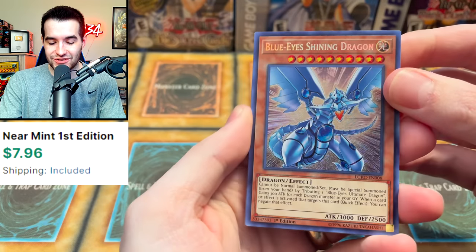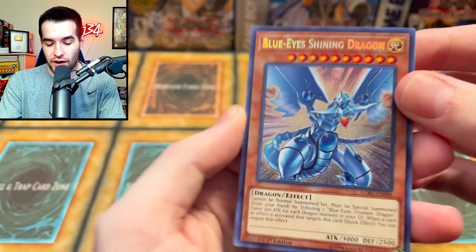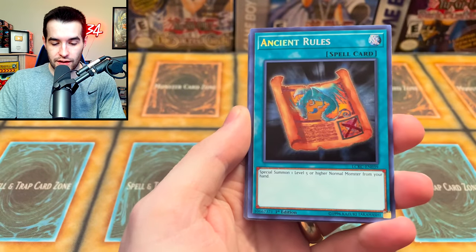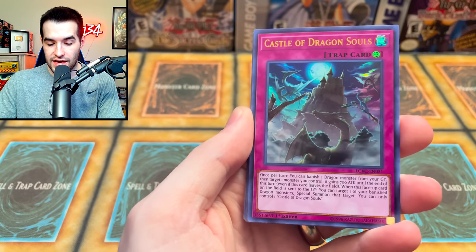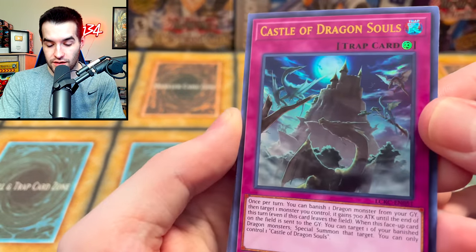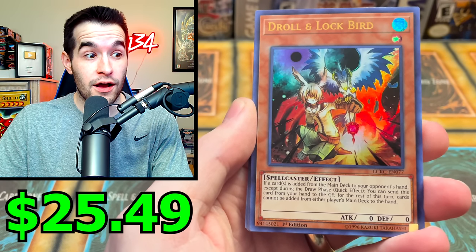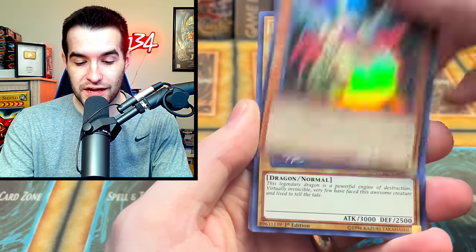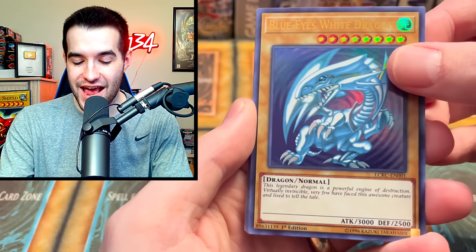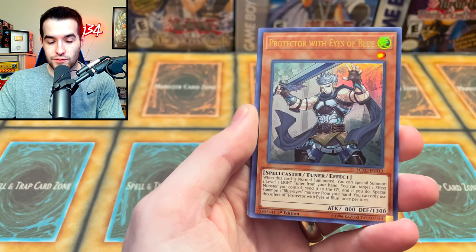Ash Blossom could change it — Blue Eyes Shining Dragon, that is a beautiful print. Even though Retro Pack has the secret rare, that is also a very nice looking one. Ancient Rules — pretty cool card, I don't think it's too valuable but it has a little bit. Castle of Dragon Souls, pretty creepy looking castle. Droll and Lock Bird is in here — that's probably pretty expensive, just an ultra rare. That's the Blue Eyes White Dragon SDK art.